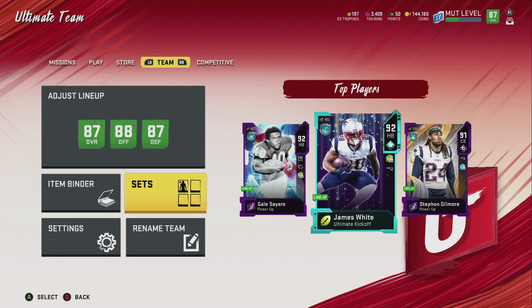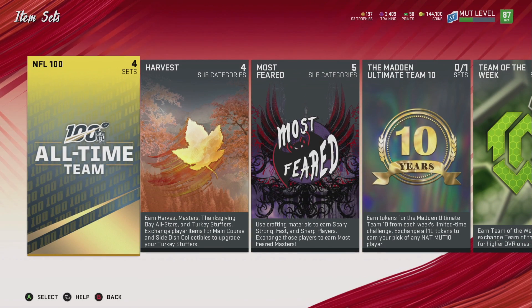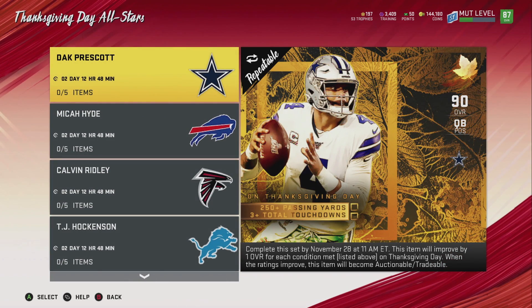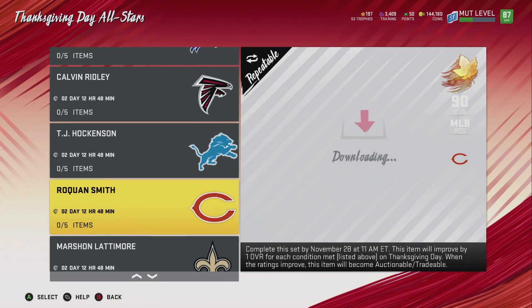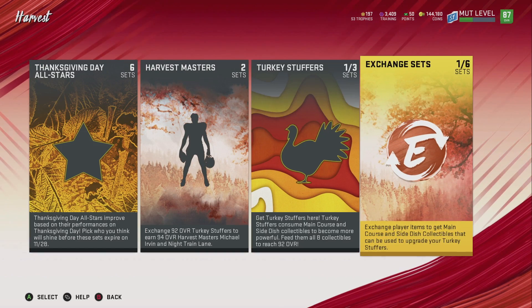83 Sam Darnold. What do I even do with these cards? I have a couple of them — do I turn them in or should I just discard them for training? What should I do with these guys? Dak Prescott, Hyde, Ridley, Roquan — probably got to finish one of those if I can.